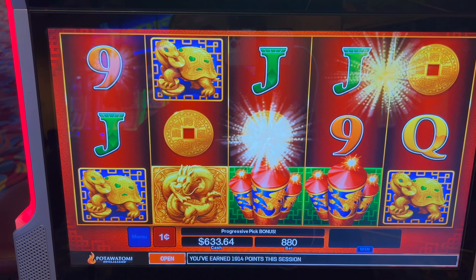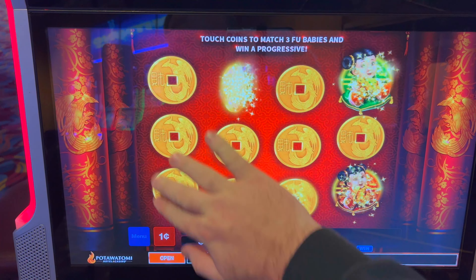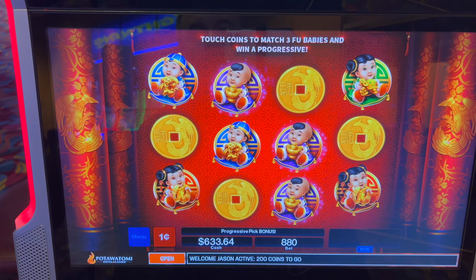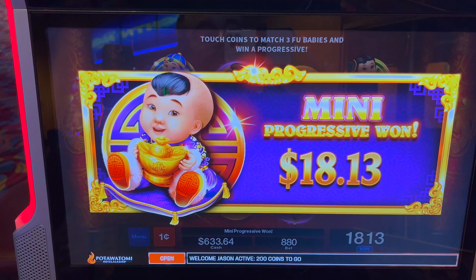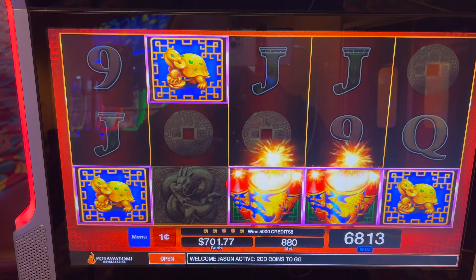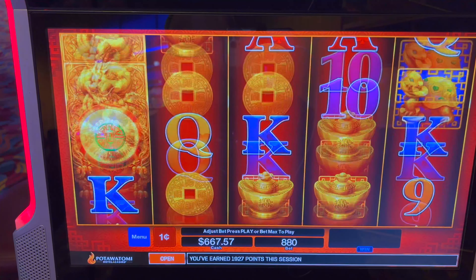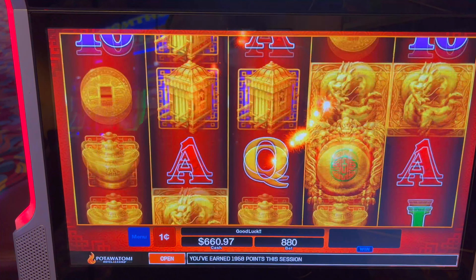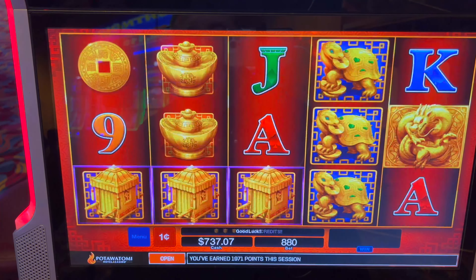Got it. That minor's getting up there — it's almost $70. $18.13. We're about ten minutes into this game, we're down $1,300. Come on, free spins — ten minutes in.